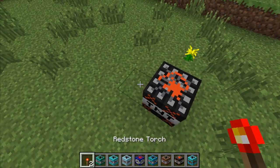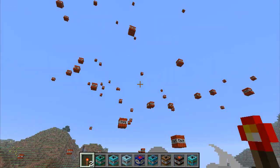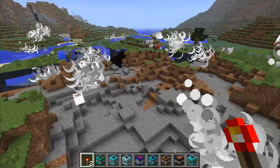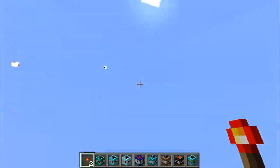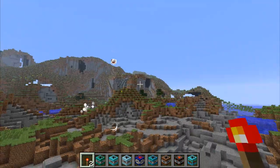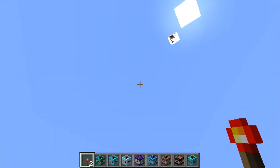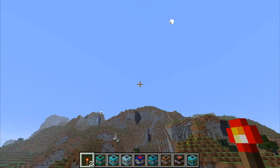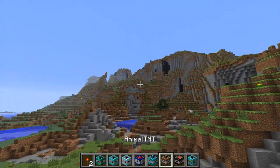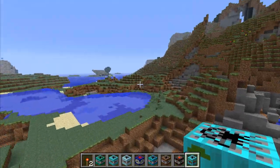The firework TNT is crafted with seven compact TNT, a TNT times 5, and a firework star. Up we go into the sky — it shoots all these TNTs and they just keep coming. These are serious fireworks — day fireworks, the worst kind. I never understood why people set off fireworks during the day; seems like a waste of money.